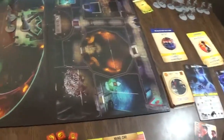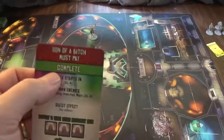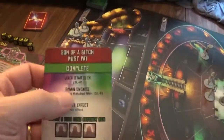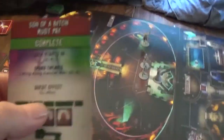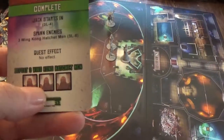We completed Jack's quest. There's an incomplete and a complete side — since we completed his quest, he starts on level three-four, which is his base. We spawn three Wing Kong Hatchet Men on space 3-8. No quest effect, and if we beat the three Wing Kong, we get a key.